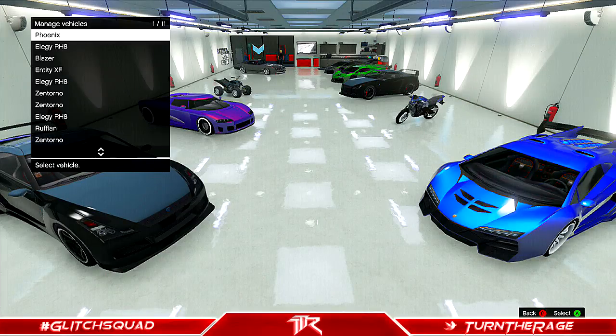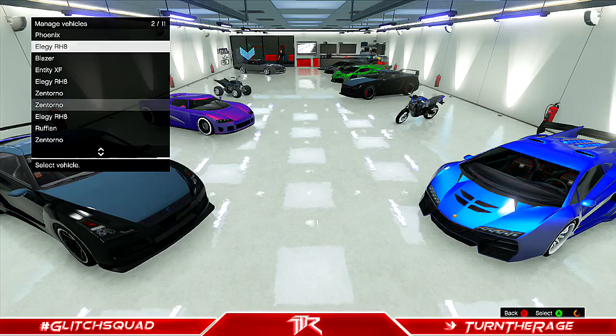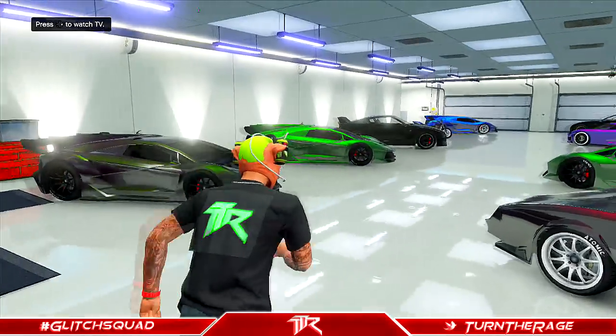Now before your Elegy gets delivered, go to the blue circle on the back of your garage and select the car your friend is in and swap it with the Elegy that is not delivered yet. Then go ahead and get into the passenger seat of your car.